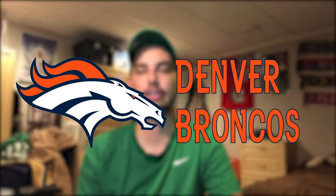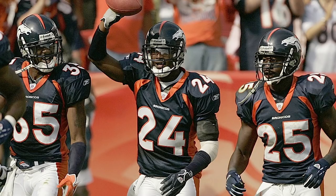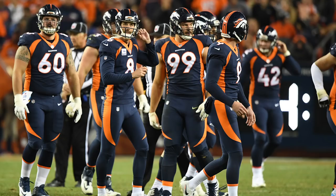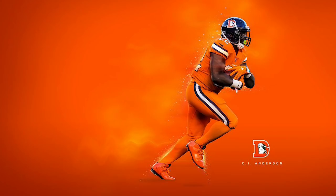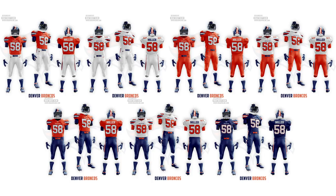Denver's uniforms are another case of just getting old — a really cool design for the 90s and early 2000s that went from the all-navy look to the orange and white look, and it just looks a bit dated now. Their color rush looks really good so I kind of went with that style. I also went with a slightly brighter, more vivid blue rather than the dark navy, gave them a consistent stripe pattern throughout, and kept the orange on white home look since that's what most people know Denver as.